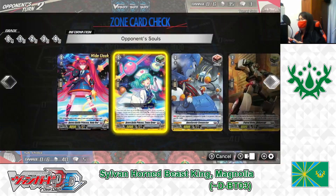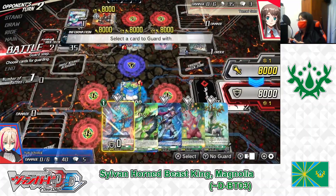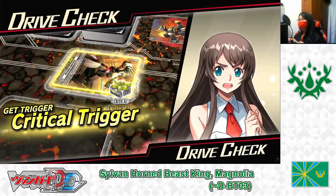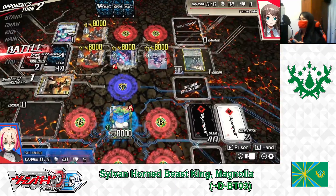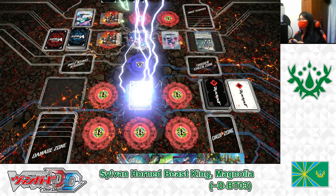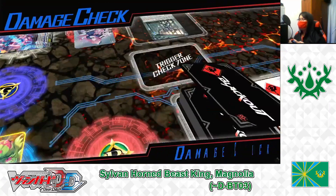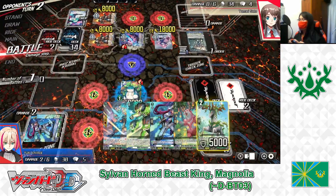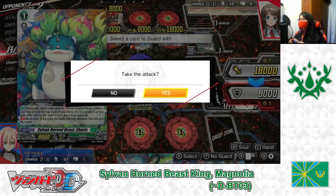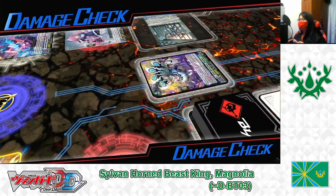She's attacking the vanguard — no guard, take the hit. Drive check: Critical Trigger — two damage to me. Damage checks: no triggers on both. Now the rear guard attacks the vanguard — not enough to guard, let the attack go through. Damage check: no trigger.